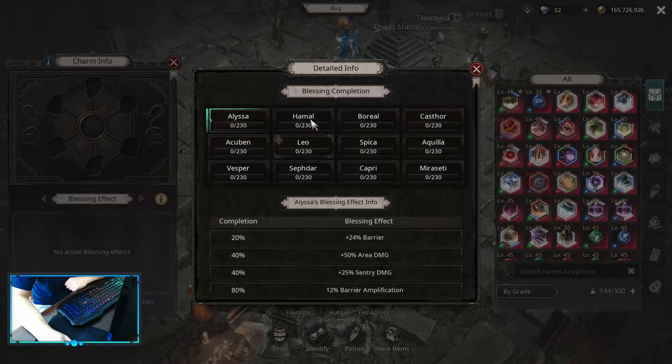For Charm Blessings we are looking for Hamal, Boreal, and Castor. These are the three choices for this specific build. You can always start with your main skill damage type, so start with Hamal and then into Boreal. Castor is not as much damage so leave it for last.